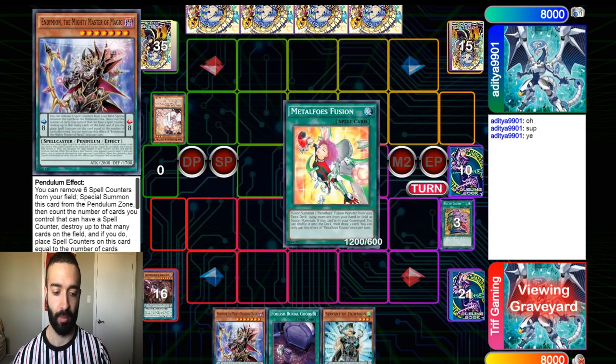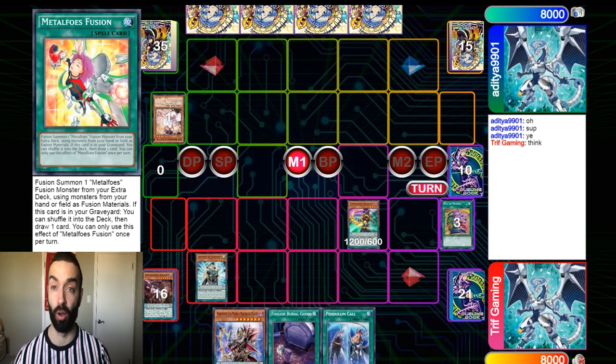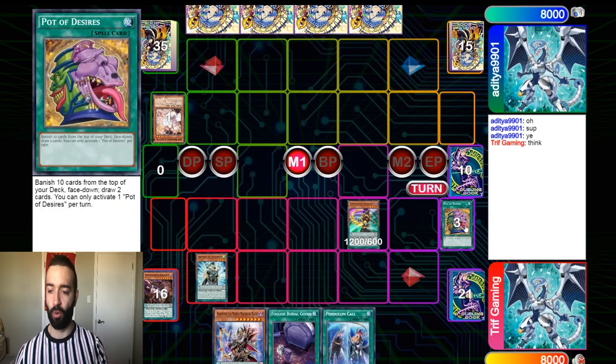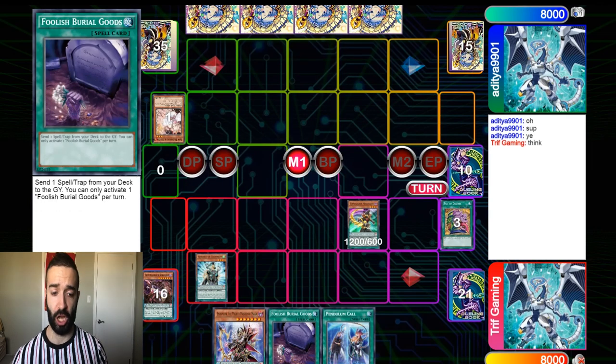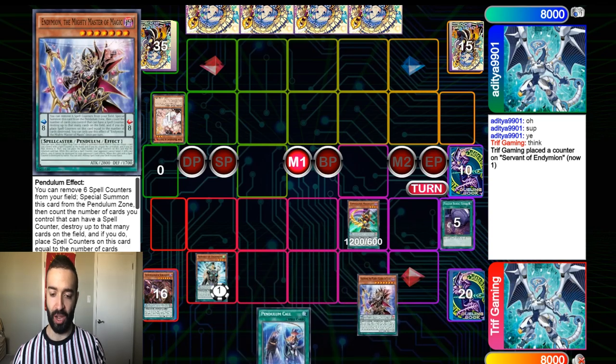Activate Metal Force Fusion now. I need something good — please. A Pen Call. How on earth are we gonna play through this hand? We have one Servant and one Mighty Master, and both cards we drew are useless. We already hard-drew the Metaphors Fusion, so this Foolish Barrel of Goods is utterly dead — useless.